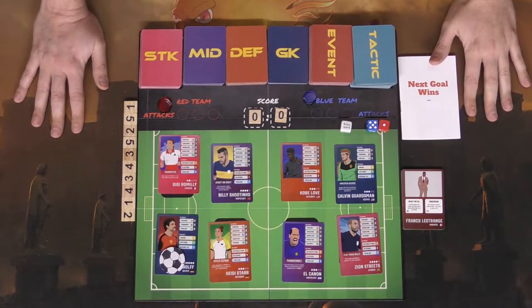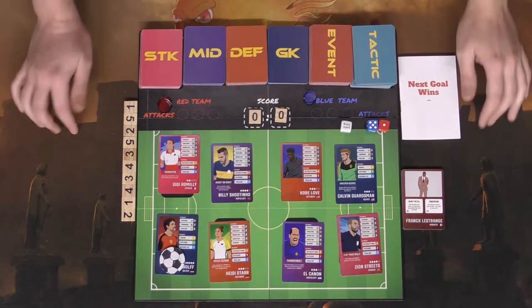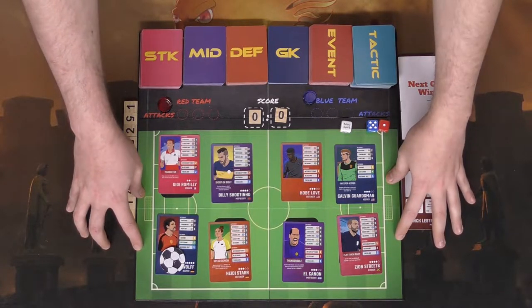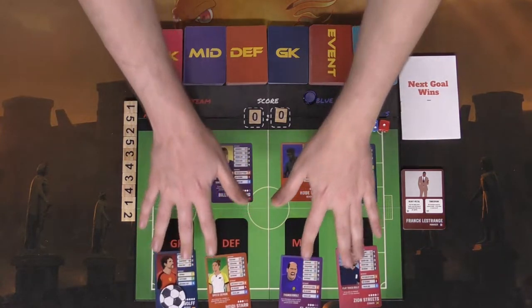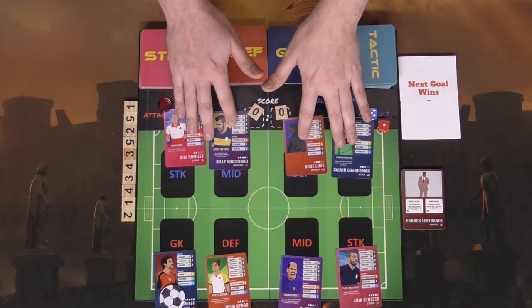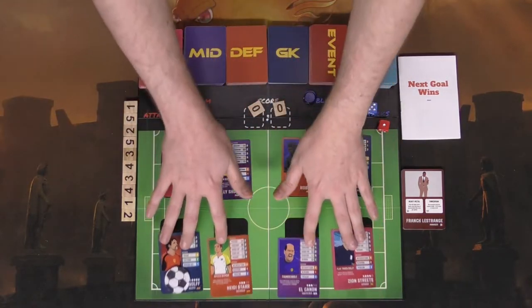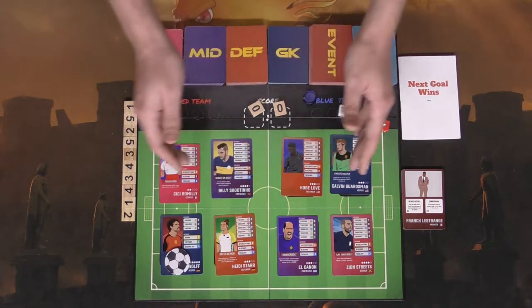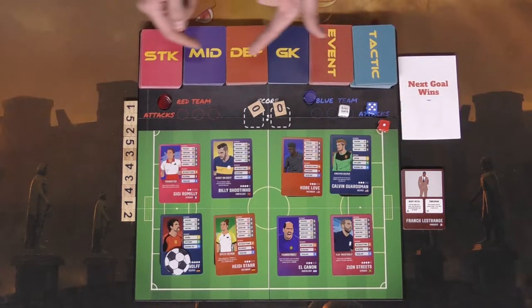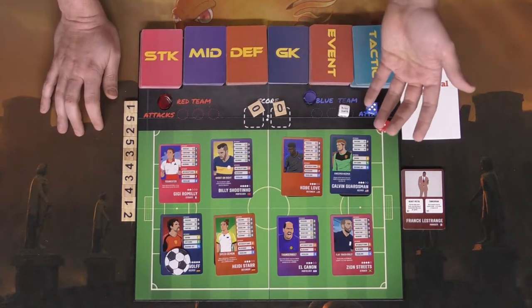Here we have a two-player game set up for Next Goal Wins. We've got the board, which includes the field and positions for both players. You'll either be playing as the red side or the blue side, with your striker, your mid, your defense, and your goalkeeper — each having a card on their respective space. Each space represents a different type of player, and these players will have different stats.